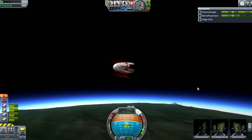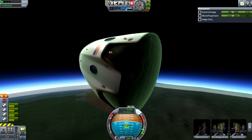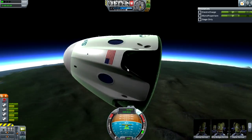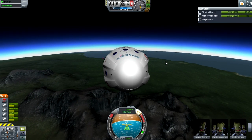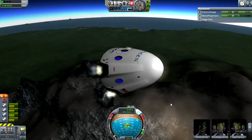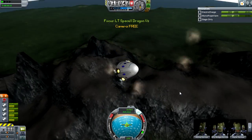They have four engines. In real life, I think each of these is actually two little engines, making four total. You can lose two of them and still land, because it can produce five Gs of deceleration. Yeah, I think you can lose two of these four things and still land. There we go — the engines are working.